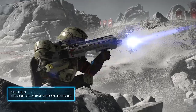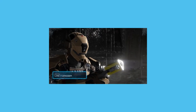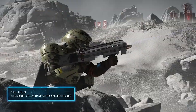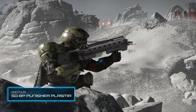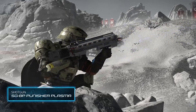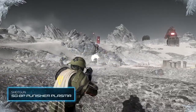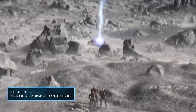Along with the Sickle we got the SG-8P Punisher Plasma — it's a Punisher shotgun that shoots plasma instead of bullets. While it's described as a shotgun it appears to fire more like a grenade launcher. I feel like this weapon's gonna become really useful in situations where there's an area with loads of enemies and you want to hang back and shoot them from far away. Maybe not something that everyone in the team will use, but if one player out of four has this, it would become really useful.